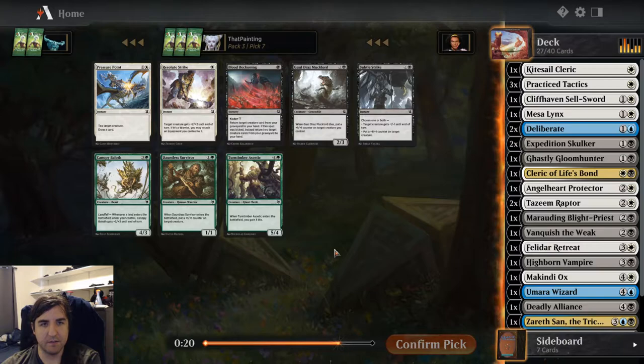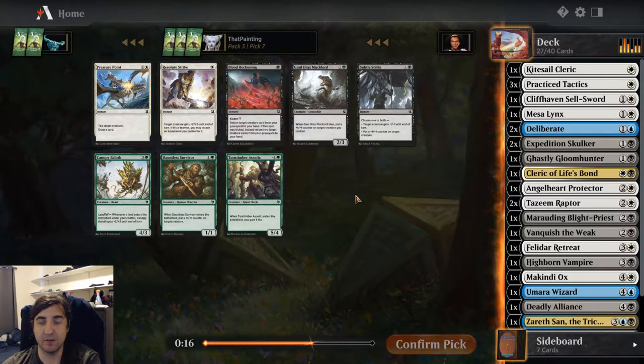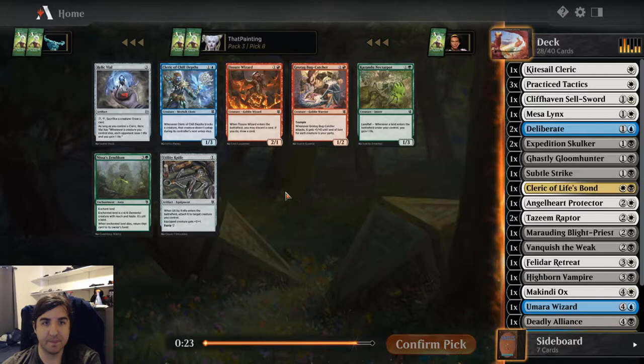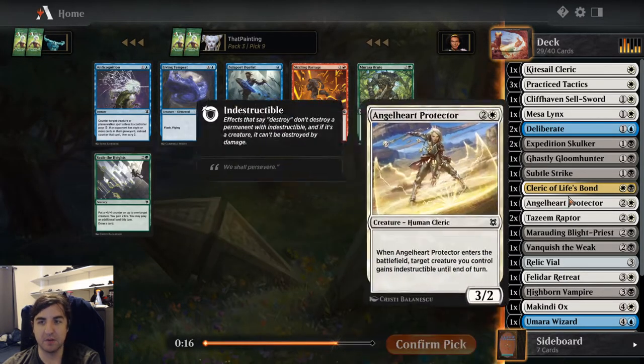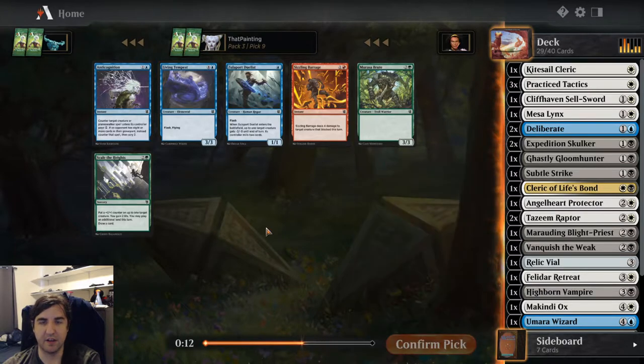There are late good cards in colors we're not playing, but there's also a late Cell Strike in colors that we are — very easy to get two-for-ones with this card. A bunch of jank. I'll take a Relic Vial, though likely not playing it — though it can be good with the Cleric of Life's Bond, putting counters on it and attacking into creatures you no longer want.